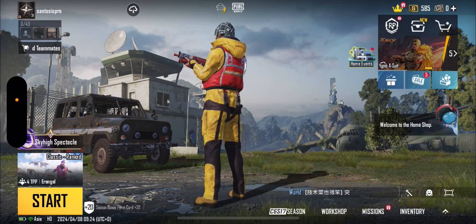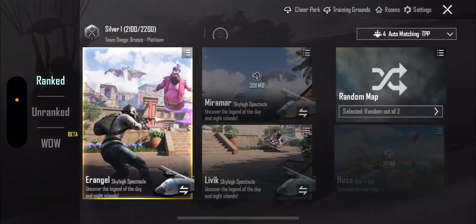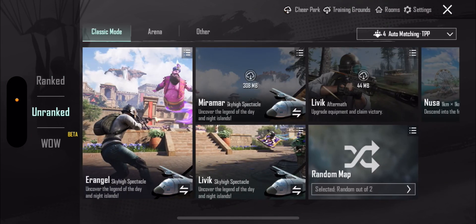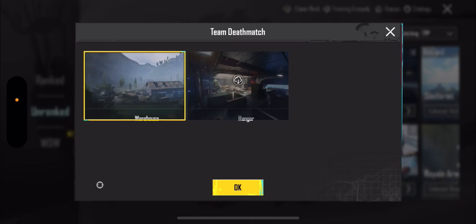To play team deathmatch in PUBG Mobile, first simply be in the lobby, then head over to the map selection or game selection section. In there, go over to Unranked and then go over to Arena. In Arena, the first option you can see is Team Deathmatch.